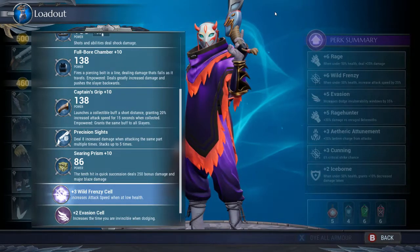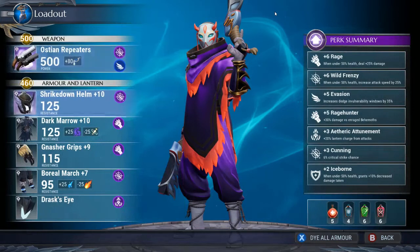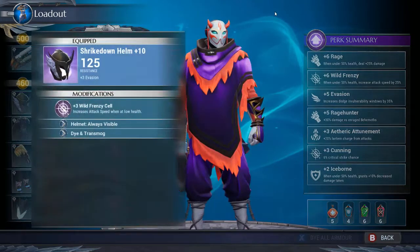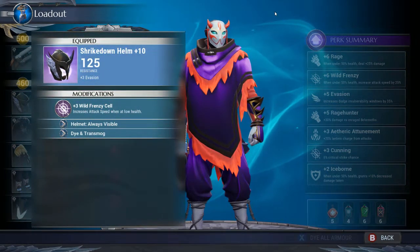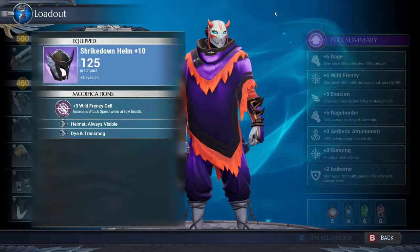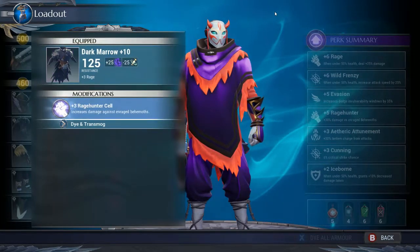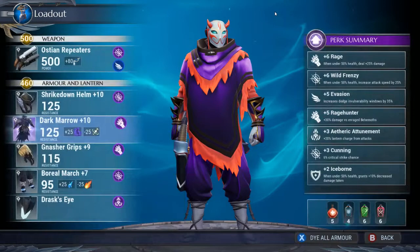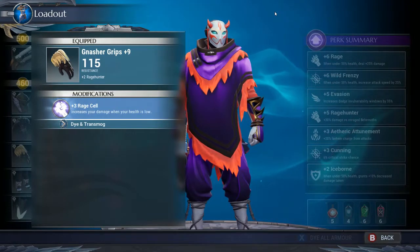Along with those mods, I put Wild Frenzy into my gun and an Evasion cell to help with dodging. Strike Down Helm gives you Evasion and has a Technique perk slot, so put Wild Frenzy in there too — that's where you get your +6. Take Dark Number because it gives you Rage +3 and a power cell; I put Rage Hunter +3 into that. Nasher's Grip nets you Rage Hunter +3, and then throw another Rage cell in for your +6 Rage.